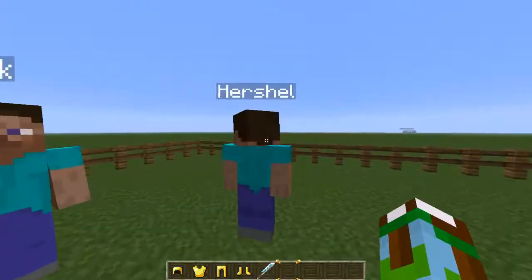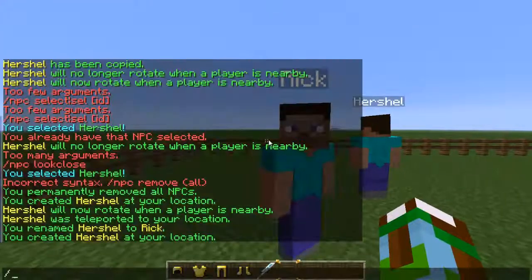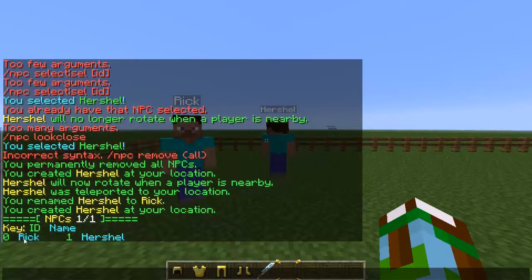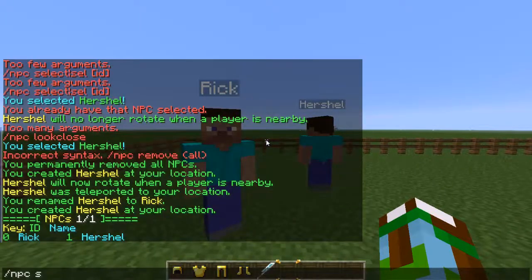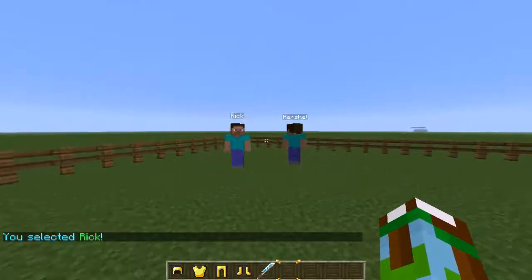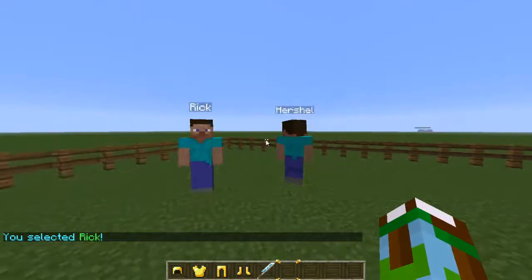Say I want Rick to stop looking at me — since I have Herschel selected right now, I need to select Rick first. Type in `/npc select` and whatever the ID is. To see the list of IDs and their names, type `/npc list`. You'll see Rick's ID is zero and Herschel's ID is one. So type `/npc select 0` to select Rick.